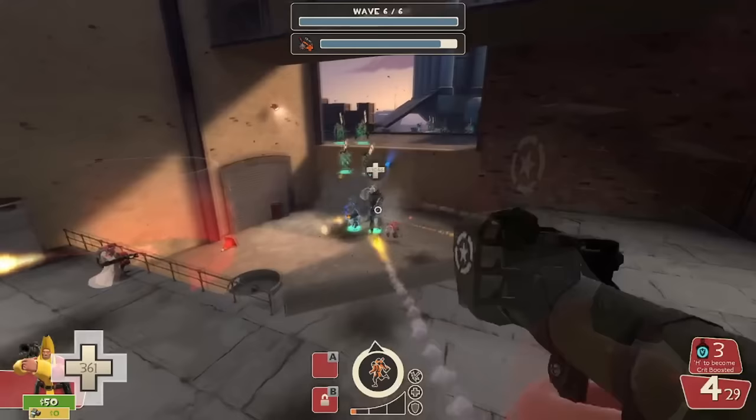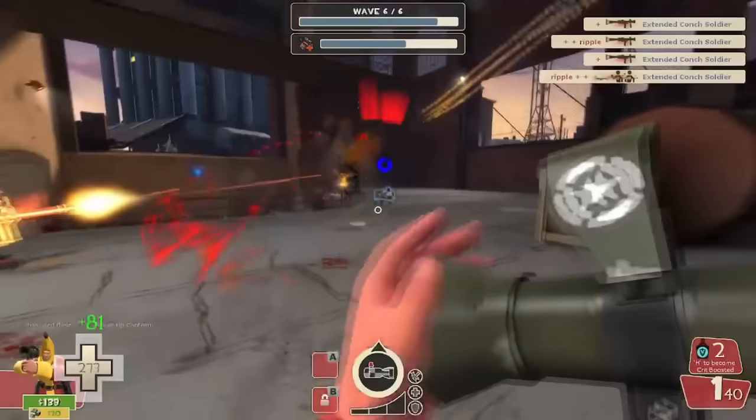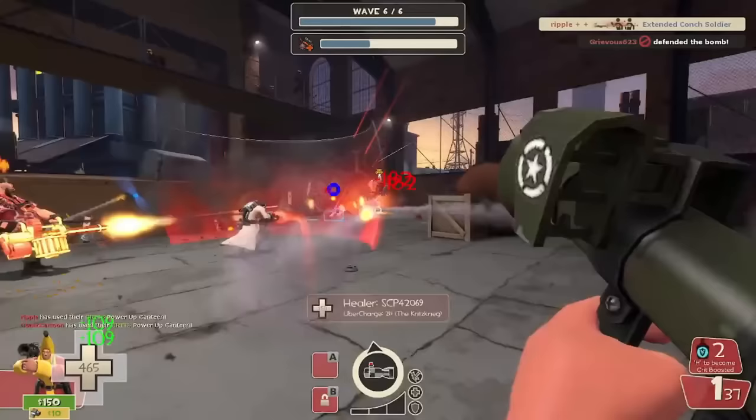The Liberty Launcher does shit damage and has nothing to make up for it. The faster projectile speed doesn't matter, the self-damage nerf on rocket jumps is barely a factor, and while the extra rocket is good, sacrificing 25% of your damage for it is never worth it. And yes, you can upgrade the damage, but you can also upgrade the clip size on every other rocket launcher for the exact same price and get more than one rocket for the same credit investment. In no world is this weapon ever worth using.